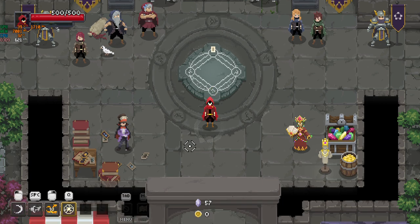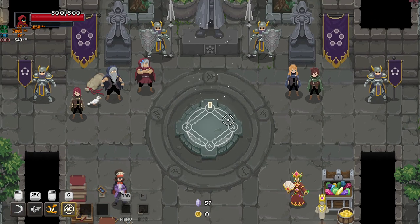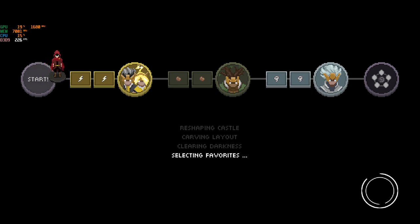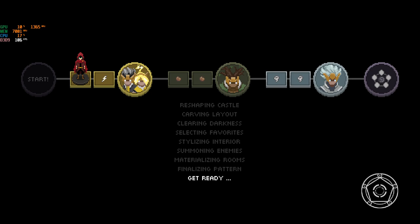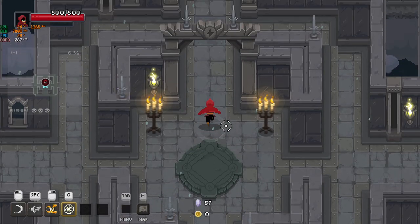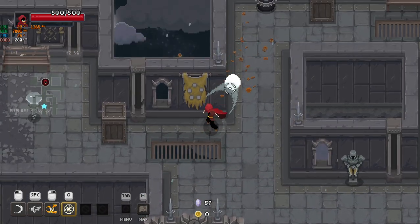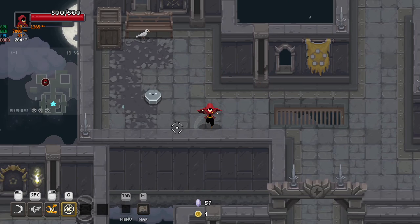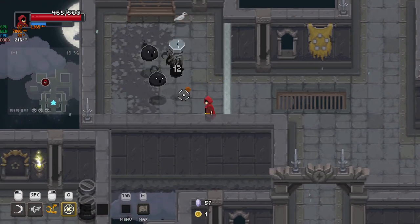Alright, let's go into the dungeon and I'll show it to you. There's a bunch of levels you need to complete, with boss battles at the end of each level. So here we are — I'm just going to run around and explore. You can break things using different spells, and now we'll start dealing with enemies.